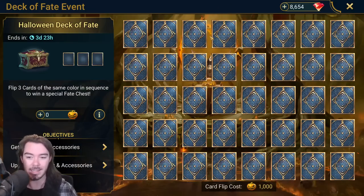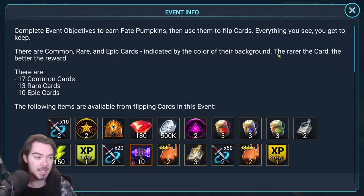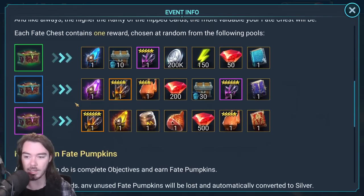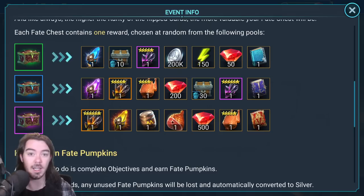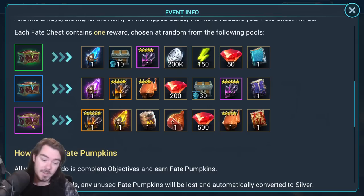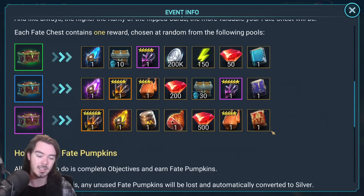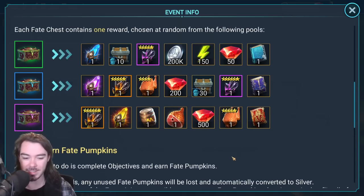This is a brand new style of event, so what I want to do is break it down and explain what to expect, because that's so important. What are your odds of actually matching pairs? When you look at this event info, there's some really tantalizing stuff. The big one, I think, is this fate chest right here. If you flip three cards of the same rarity in a row — three common, uncommon, rare, or epic — you get one of these rewards. Look at this: a sacred shard, a feast, a legendary book, five-star chicken. The rewards are insane, but what are your actual chances?